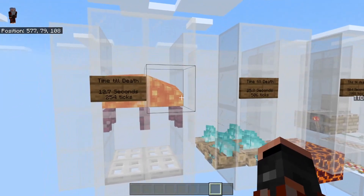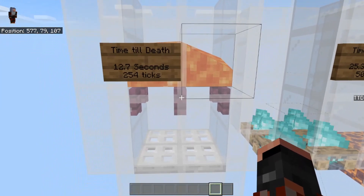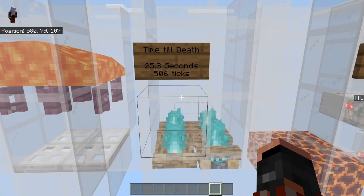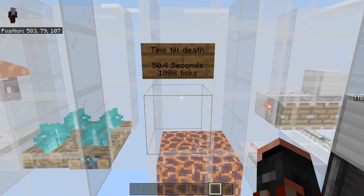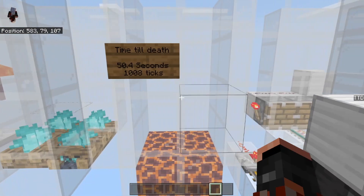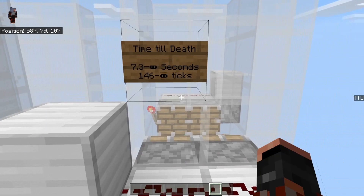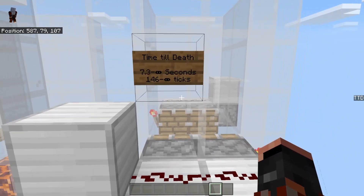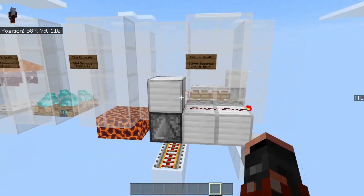Now, the most common one people will use will be the lava. It is consistently killing a golem from the height that it drops down to this point at 12.7 seconds — that is 254 ticks. Then we go over to the campfire, which is 25.3 seconds. The magma blocks is 50.4 seconds. And the trident killer — the best I did was 7.3 seconds, but there's so many variables for the trident killer that it goes to infinite. This is the only one that is so variable that I wouldn't use it.